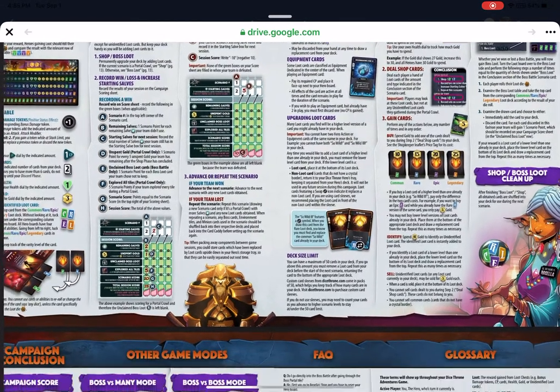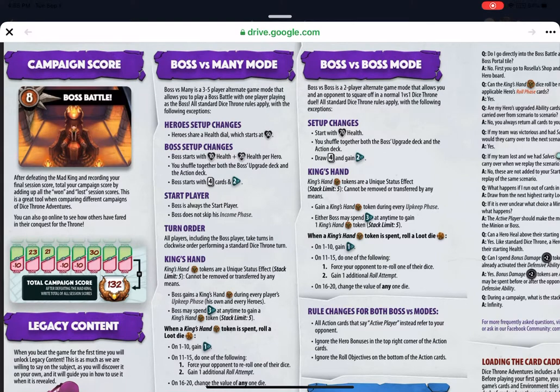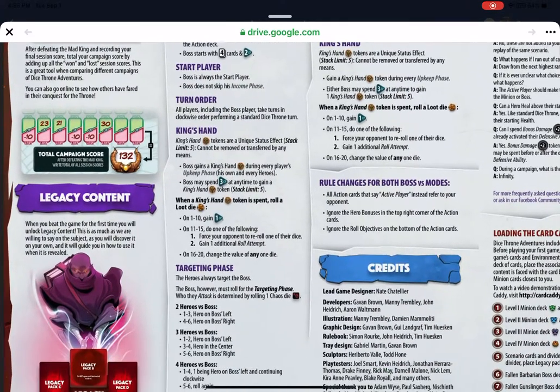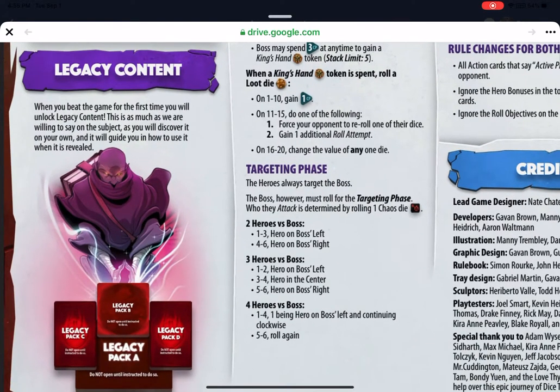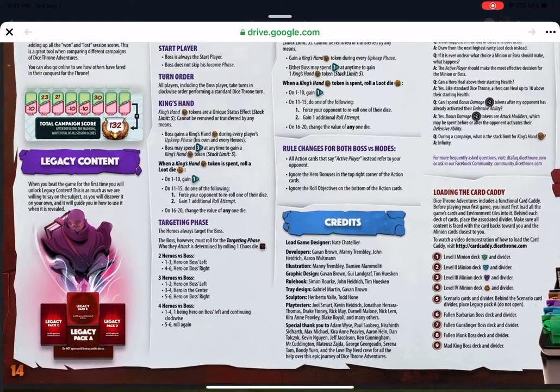For the campaign score, after completing the campaign and recording your final session total, you add up all your session scores. This is great for comparing different campaigns of Dice Throne Adventures, and you can submit your score online. Regarding legacy content — when you beat the game for the first time you will unlock legacy content. That's all they say about it, which is really awesome — I'm excited they're not spoiling what's coming. I had guesses about what it might look like, but I could be completely wrong.